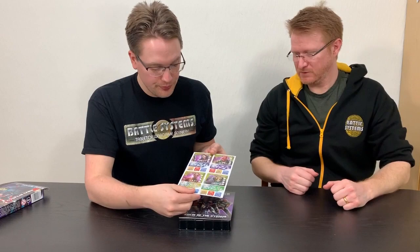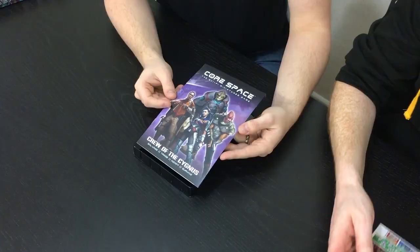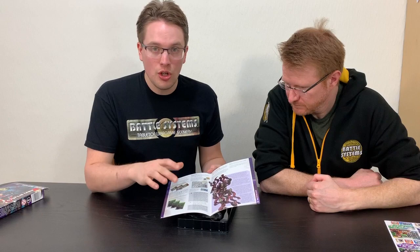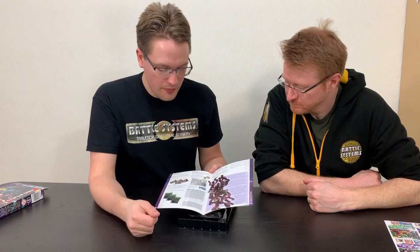Each crew booster comes with a little rulebook. You don't necessarily need extra rules for the crews because they all work with what you get in the core game, but this gives you an overview of what's in the box. You've got some extra event cards, equipment, and anything that is new to what was in the core game will be highlighted here. The rules were in the rulebook anyway, but just as a reminder — there's a few like the extra grenades, a reminder of what the icons mean — so it can refresh your memory.